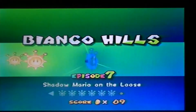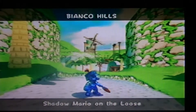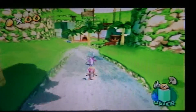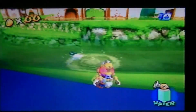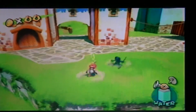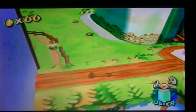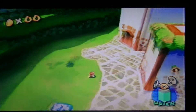Every seventh episode on each level is a Shadow Mario mission. Shadow Mario on the loose — get him, let's go! Let's get this guy. I'm spraying him. Where's he? Oh there he is — couldn't see him, saw the little question mark under the stage. Got him! He didn't even get far, he went a complete circle.